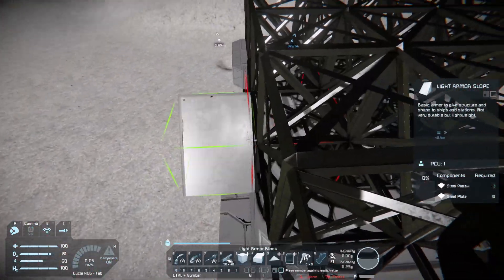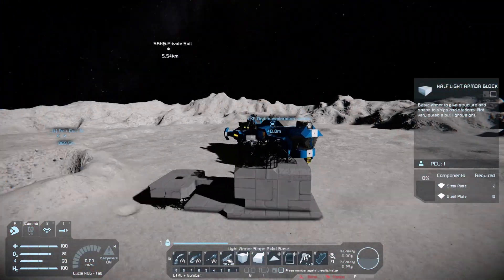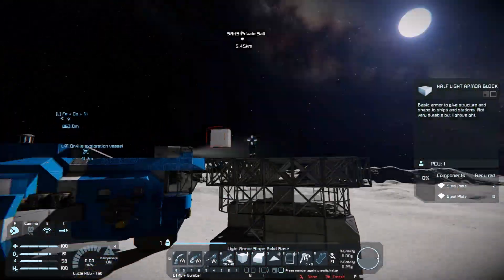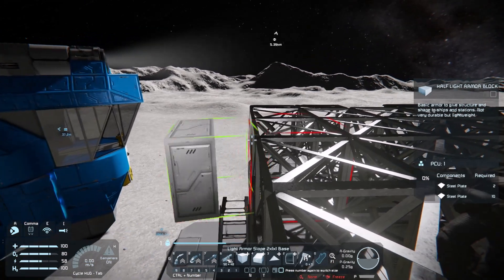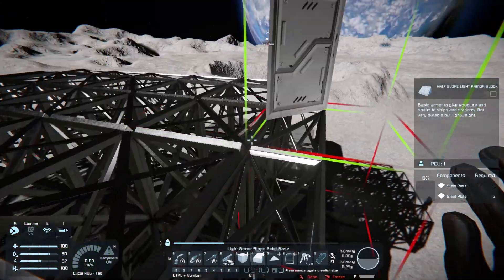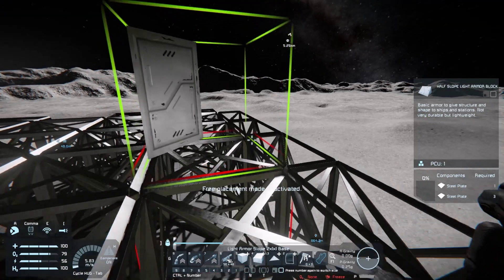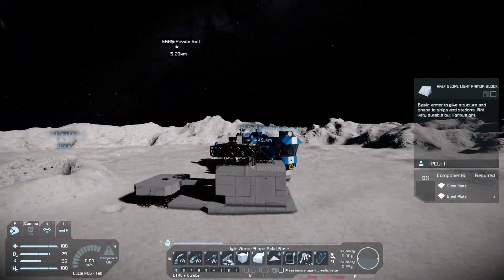That's the landing pad. Why does it go all the way out there? Oh, it's full of blocks. Fantastic. All the puzzle pieces fit together.